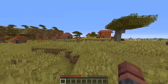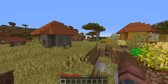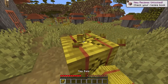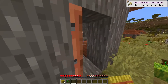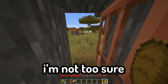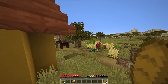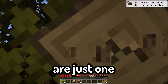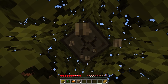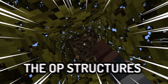Hopping straight into this video — villages are the one exception. They're the one structure that don't spawn OP. So I guess we could go ahead and start off by getting ourselves some hay bales, some wood, and maybe get some iron from the iron golem along with a couple beds. I'm not too sure how OP everything else is just yet.